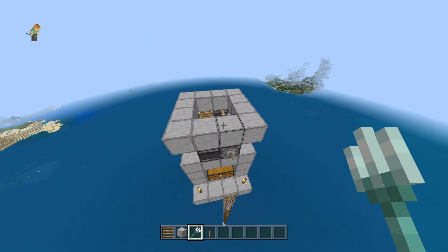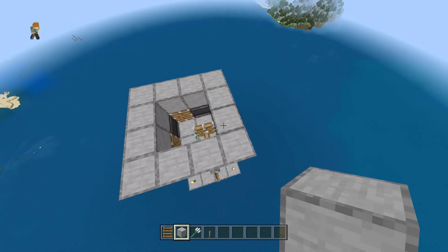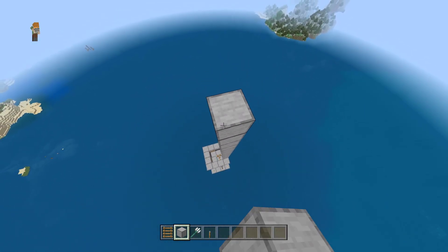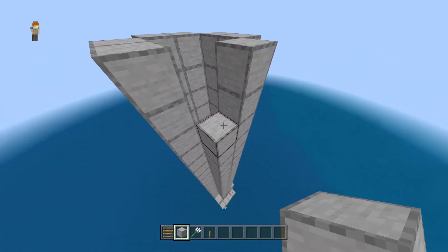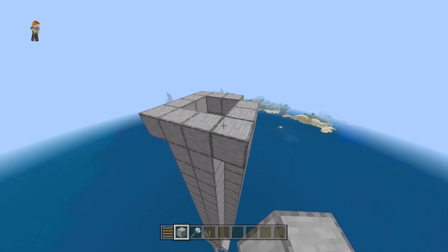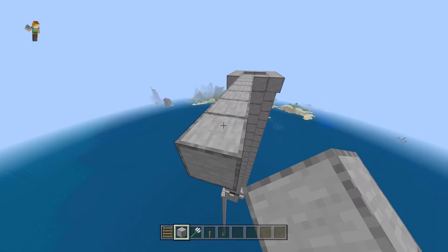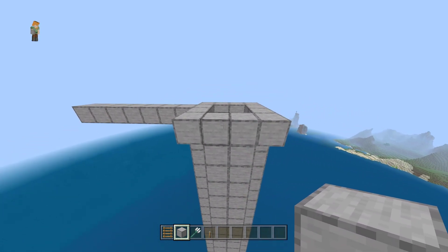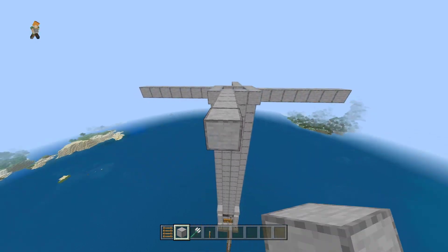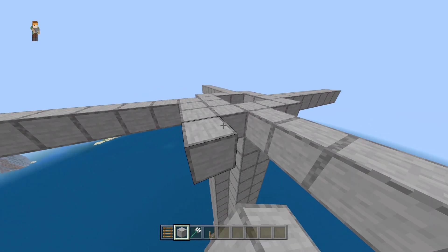After you've done with the collection system, build up 20 blocks high in total from the trident killer. Add one block on each corner and build out 7 blocks in each direction. Fill the gaps with building blocks and you should have an 18x18 platform.